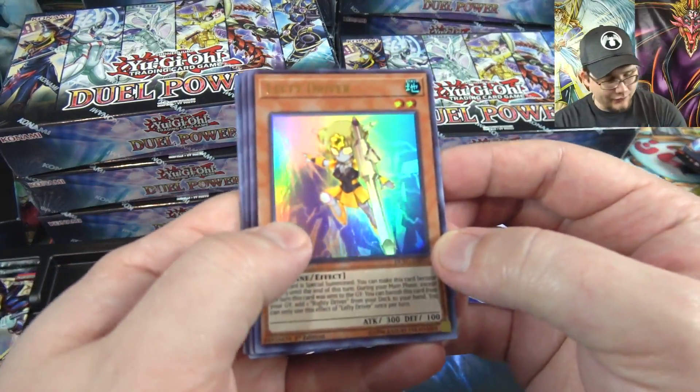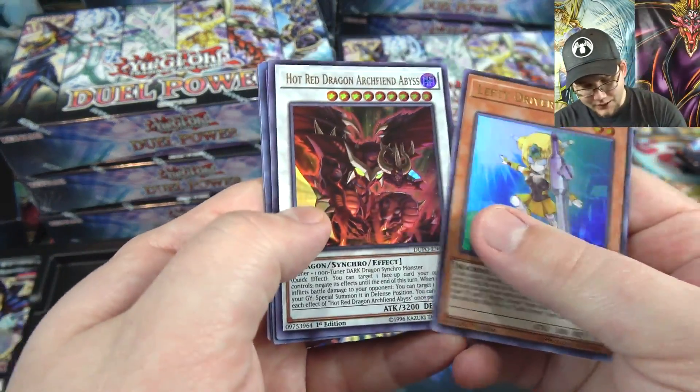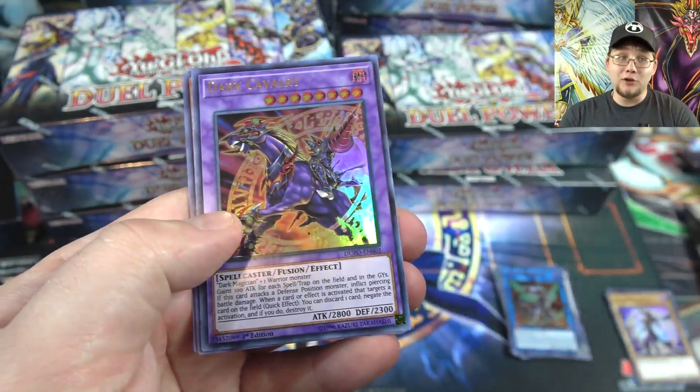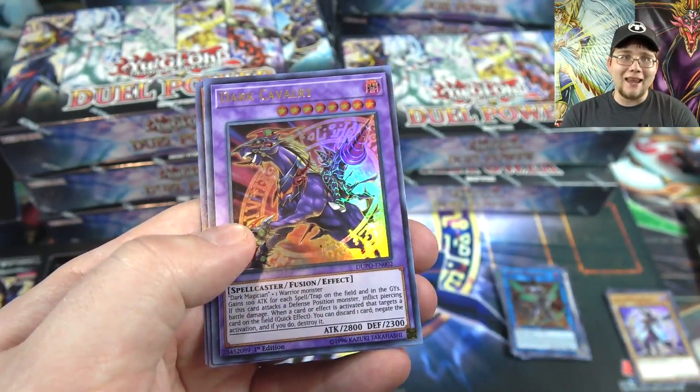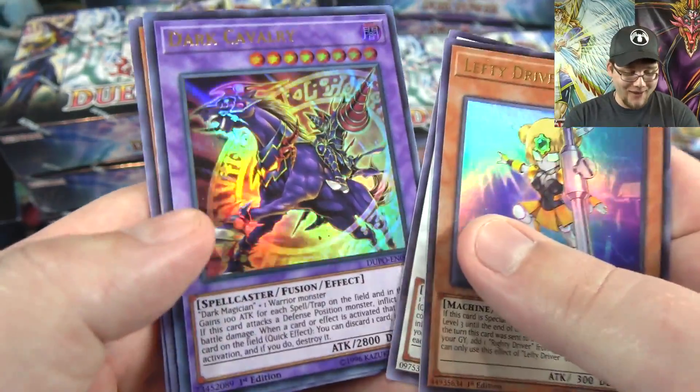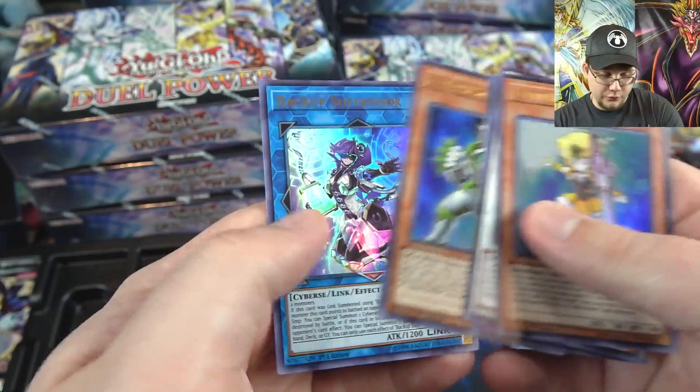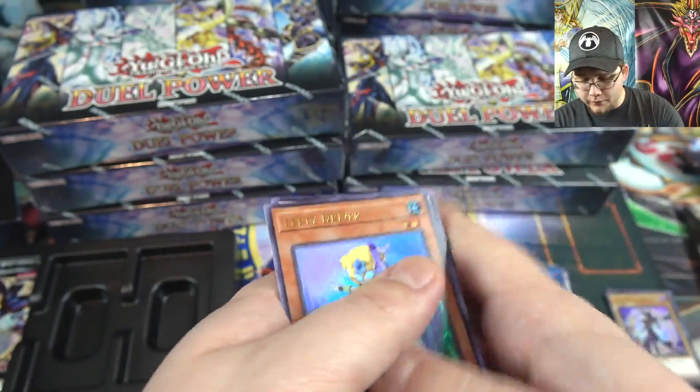Another Lefty Driver, Archfiend Abyss, Dark Calvary, and Dark Magician also got a new fusion — it's basically Gaia and Dark Magician fused, so that is awesome. Also a Galaxy Soldier — another good reprint, seriously — and Backup Supervisor.